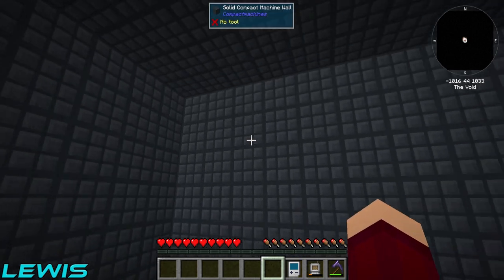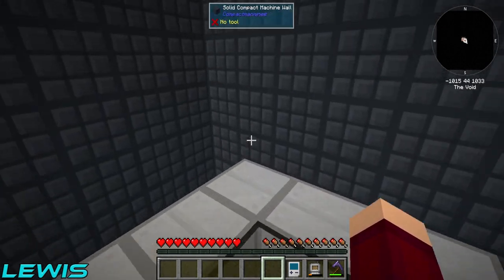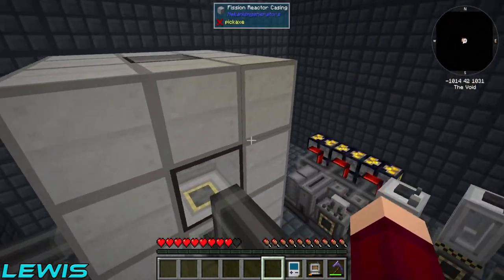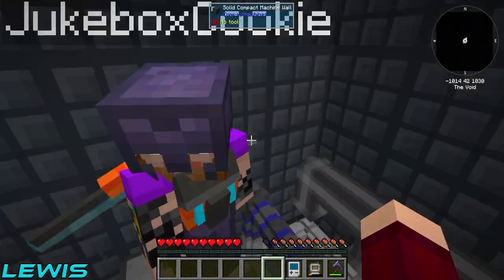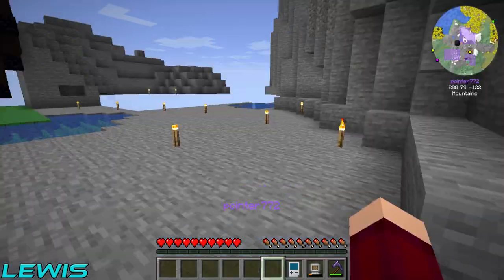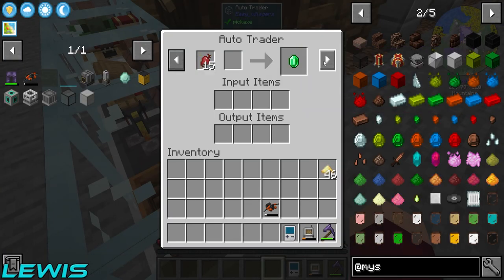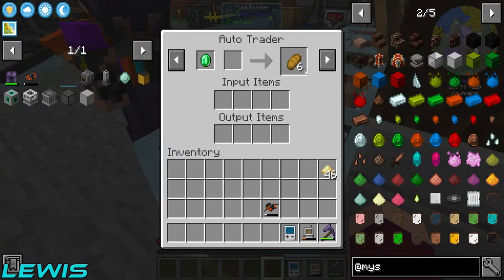Welcome back to Delivery Inc! This time we're starting somewhere different - inside a compact machine, because this is where I spent basically all of last episode making this fusion reactor to get us the plutonium that we need. We're still working hard on that. Meanwhile, my friend made an auto trader.